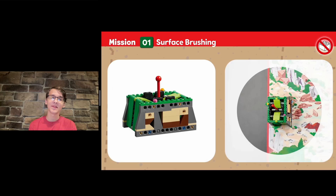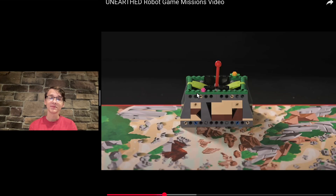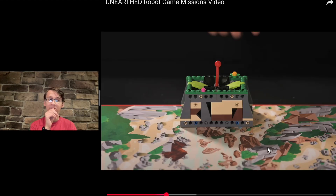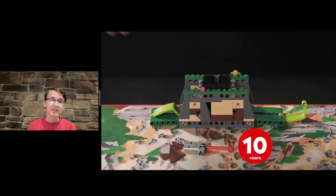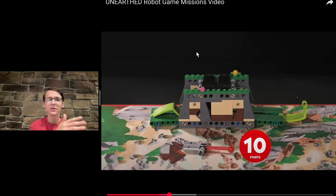Our first mission is surface brushing, and it's a bit of a doozy. We've got two separate ways we can activate this by flipping this little lever back and forth. This motion is most easily solved with some sort of one-way curtain attachment that can brush against it and knock it one way or another without getting caught on it. But the second part is more tricky — you've got to take it back out. You can still score 20 points by knocking it back and forth, but that's a relatively small piece to grab, and unlike the Trident piece from Submerged, you're not pulling it out against something. We're going to see how teams manage to conquer that one.